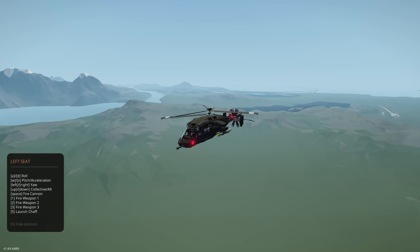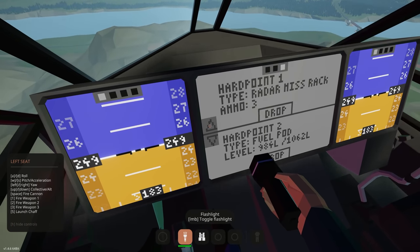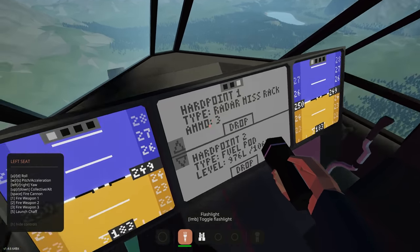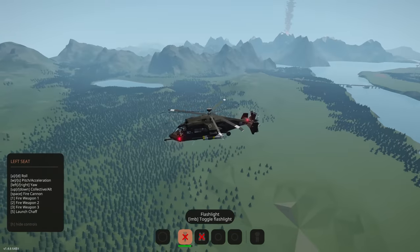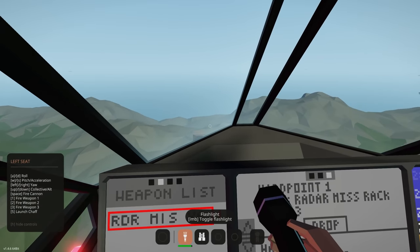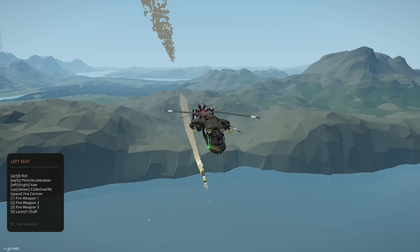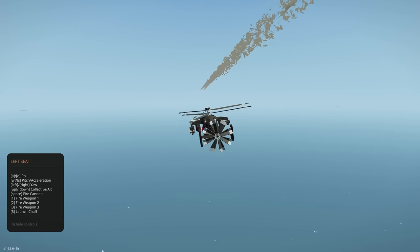For weapons: fire one, two, three. You need to select your missiles first via the hardpoint screen — radar missile rack visible. Select it and there we go — fire one, there it goes, two — perfect, that's how you fire. And three. They fly very straight. We are lopsided now since we fired everything on one side.